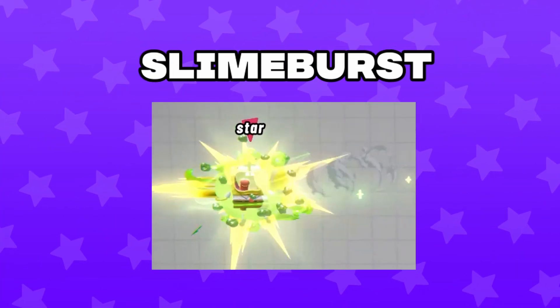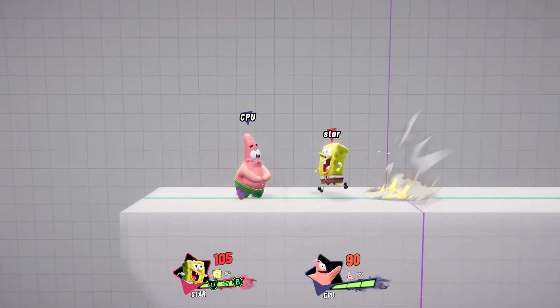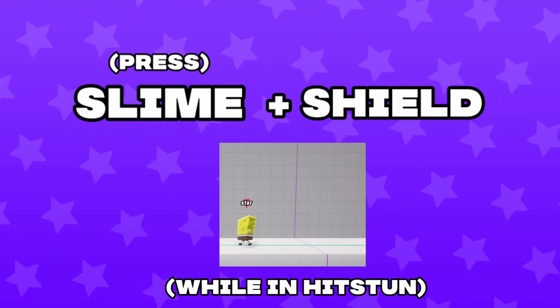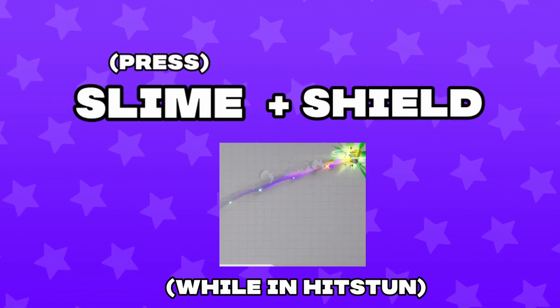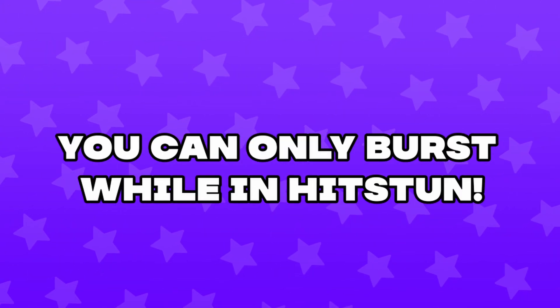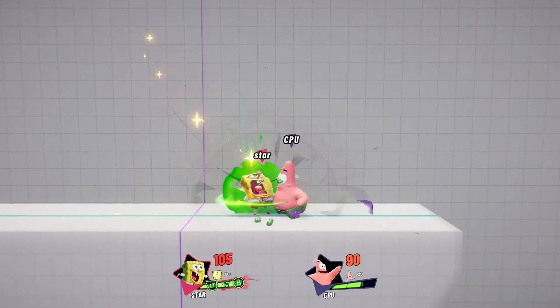Slime Burst is another great defensive way to use slime. These cost two whole slime bars, but it will halt any momentum you have after you get launched. To do this, press slime and shield at the same time after your character goes flying. This will halt any momentum you have and give you a chance to make it back to the stage. You can only do this while you're in any type of hit stun, so this can also be a great way to break out of combos if you're getting combo'd too much.